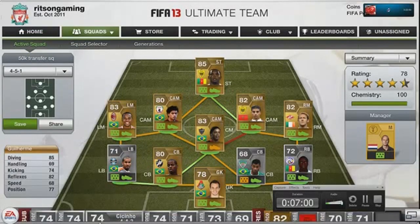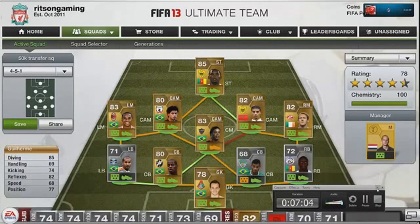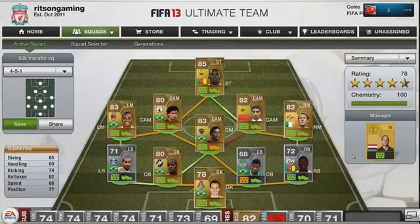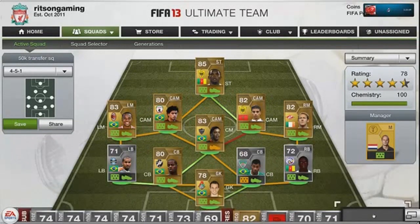Hope you enjoyed this video — we've been going about seven minutes, that's fine. The next squad builder is incredibly interesting — lots of nationalities. I might also make a video on the other team I have which cost me about 600 to 700 thousand coins. See you guys later — hope you enjoyed, please remember to subscribe and like!